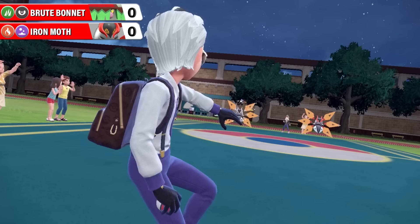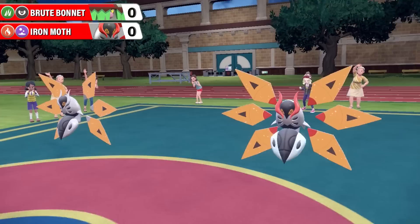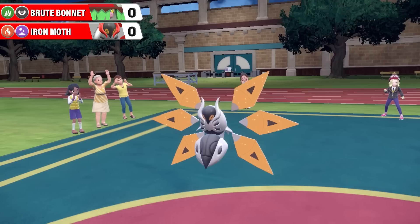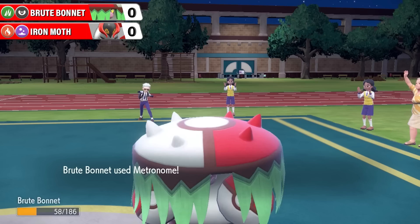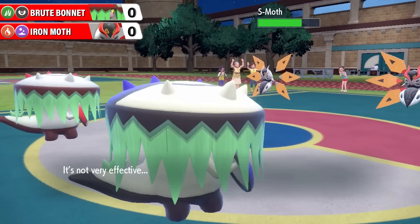Here we go, it's Iron Moth and Brute Bonnet, everybody getting ready on the battlefield. This will be a very interesting battle because Brute Bonnet is a very, very bulky Pokemon. Here comes Mega Punch to start things off from regular Iron Moth, but it is avoided by Brute Bonnet. So over to Shiny Iron Moth to try and capitalize - goes for Flying Press for massive damage, almost two-thirds of Brute Bonnet's entire HP right there on turn one.